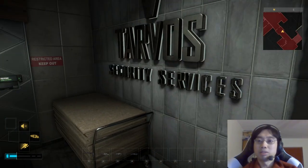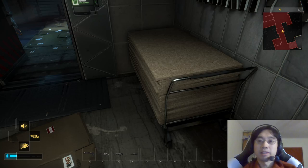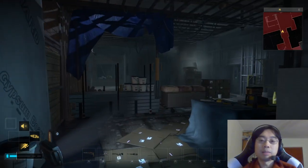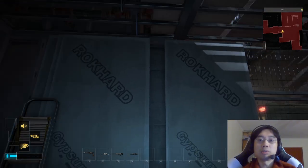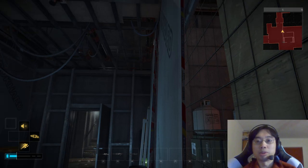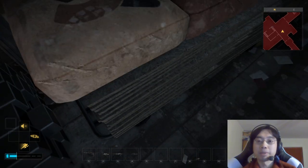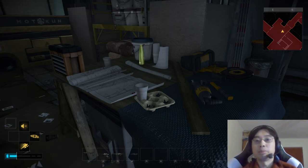So this is like the back door — Tarvos Security Services. It's kind of messy though; it seems like they're doing some sort of renovation in here. There's rock-hard gypsum board, and they use a lot of gypsum board in this game. There are also stacks of plywood — or actually that looks like particle board, where you have wood scraps pressed into a board.